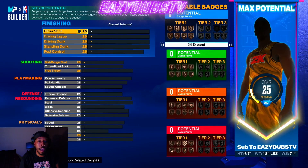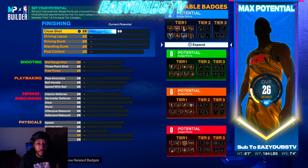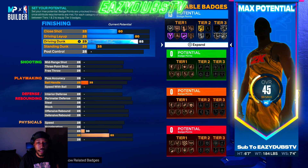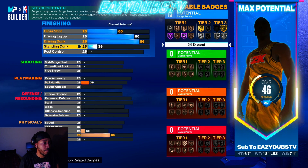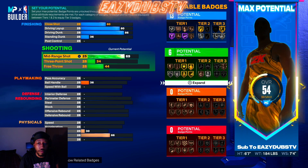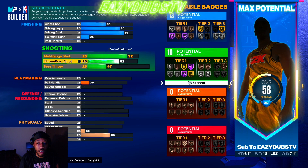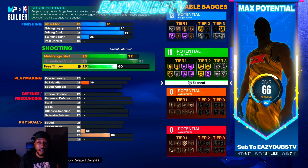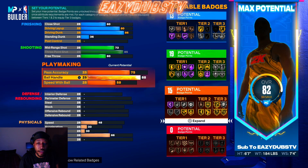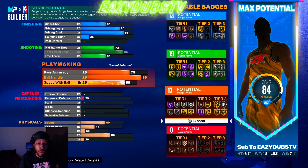I'm gonna put up all the stats and then we'll go back through and break it down. For close shot you're getting a 60, driving layup an 80, driving dunk an 86. Mid-range you're getting a 72, three-pointer maxed at 85, free throw left at 60. Pass accuracy brought up to 75, ball handle up to 89, and speed with ball up to 75.